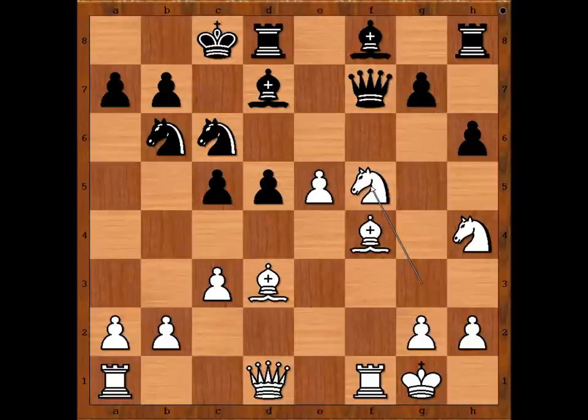Black to move. What would you do? Should Black play g5 or not? Would you play g5, forking two pieces? Ulf Andersson played c4, attacking the bishop on d3. When Nigel played the knight to h4, he was provoking g5.